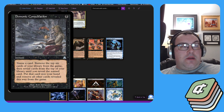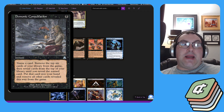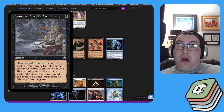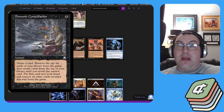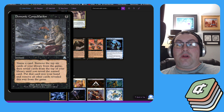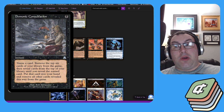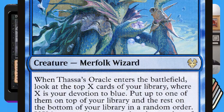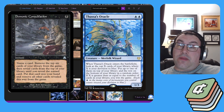Demonic Consultation and Thassa's Oracle are going to be the main way we win. Demonic Consultation is one black — an instant — where you name a card, exile the top six cards of your library, then exile cards until you hit the named card. Generally you name a card that's not in your deck so you have no cards in your library, then you play Thassa's Oracle, which is a Merfolk Wizard for blue blue.